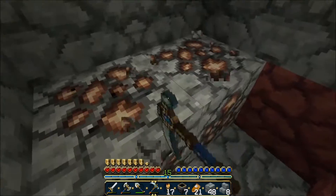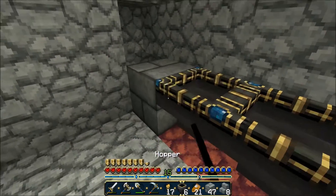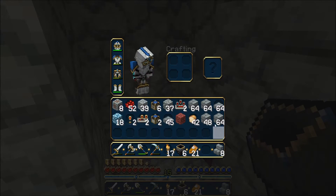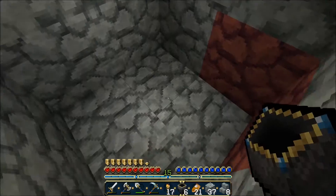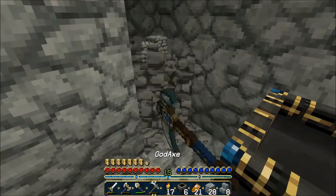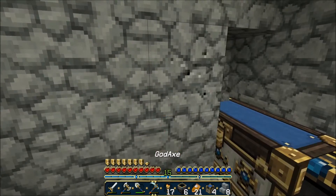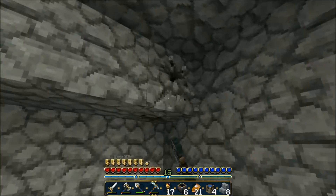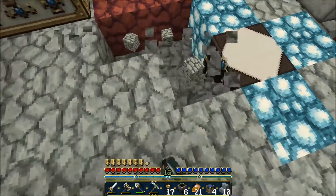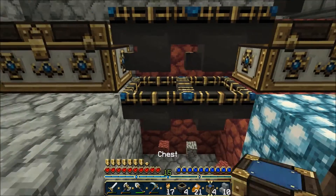Also my pickaxe is going to break soon, so I really need to repair that - I need about 36 levels, I believe. So now I need a hopper there. And I also need a chest right here. So this is an automatic item sorter - it will take all the items I get from the skeleton farm and sort them into chests. Next I need to get hoppers and put them against the wall.